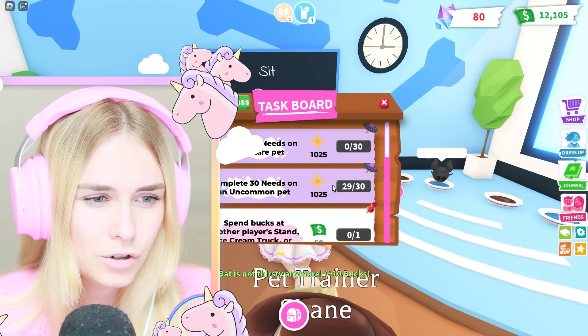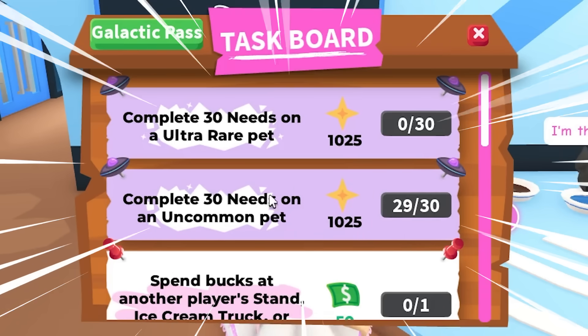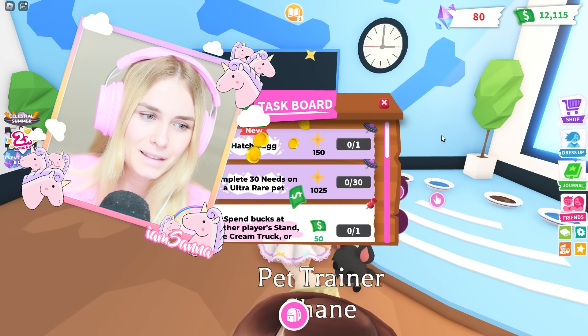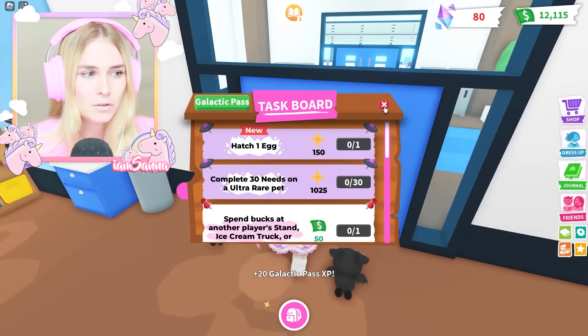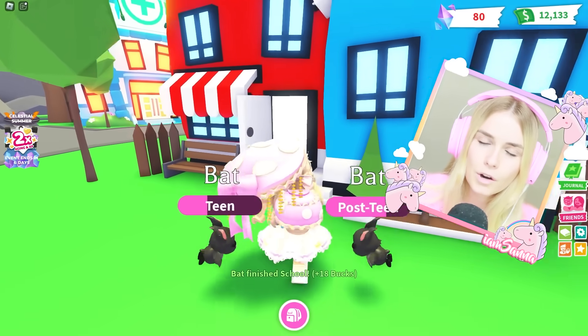Completed another one, and I should almost be able to complete this one right here — complete 30 needs on an ultra rare pet. There we go. The next thing I have to do is hatch an egg. I'm just going to be completing some of these to see how much I am able to unlock. I have to open an egg, and for that I am going to go into the nursery and get another pet.